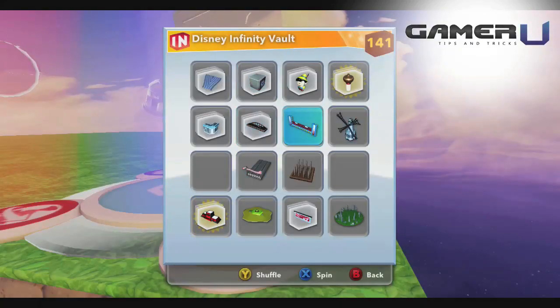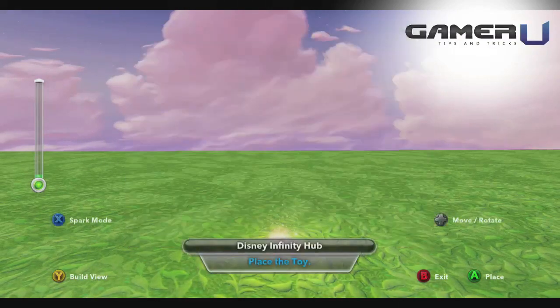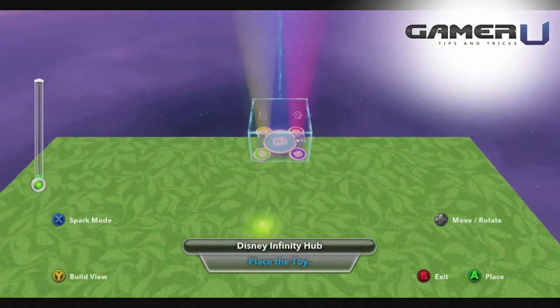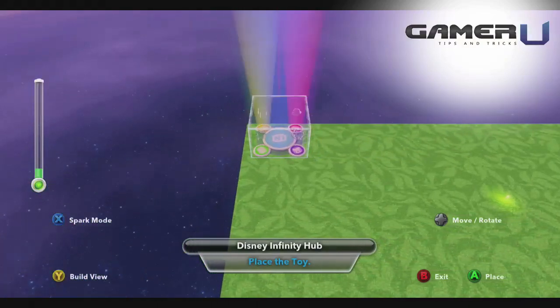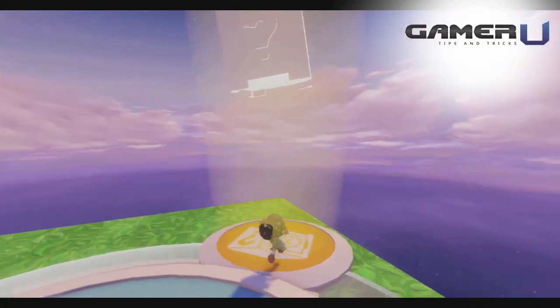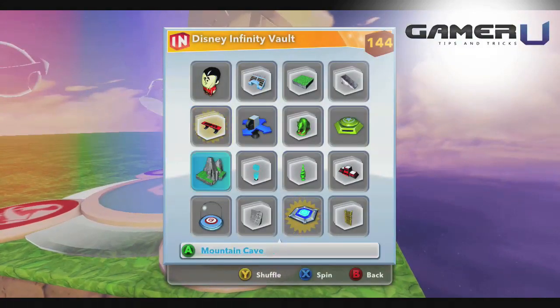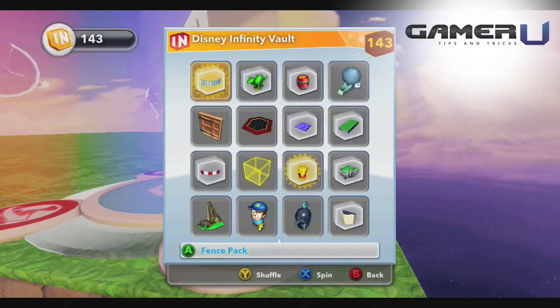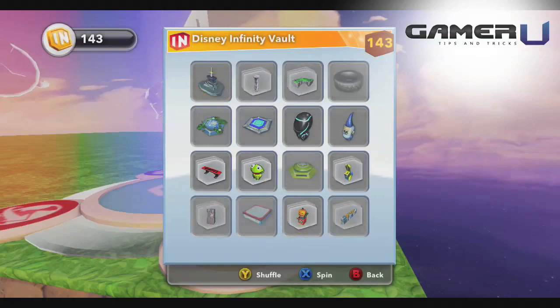The first thing you're going to make sure you do is unlock the race track start item. To do this you'll just have to create a Disney hub on your toy box mode map. You'll just place that in any corner of the map where there's some extra space for your race tracks. Walk on over to the yellow icon which is going to be for the vault and use your spins to shuffle through all the different items that pop up on your screen until you actually find the one that you need.